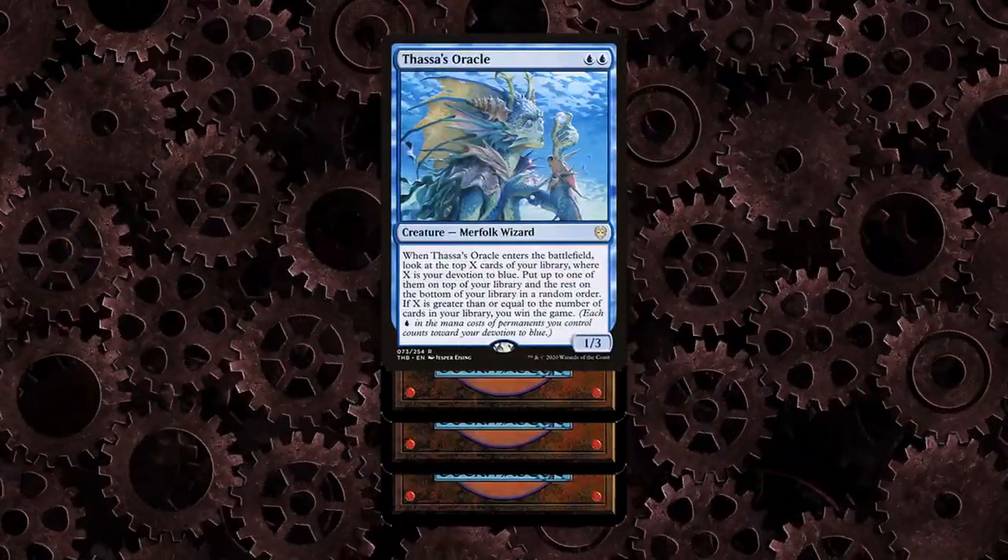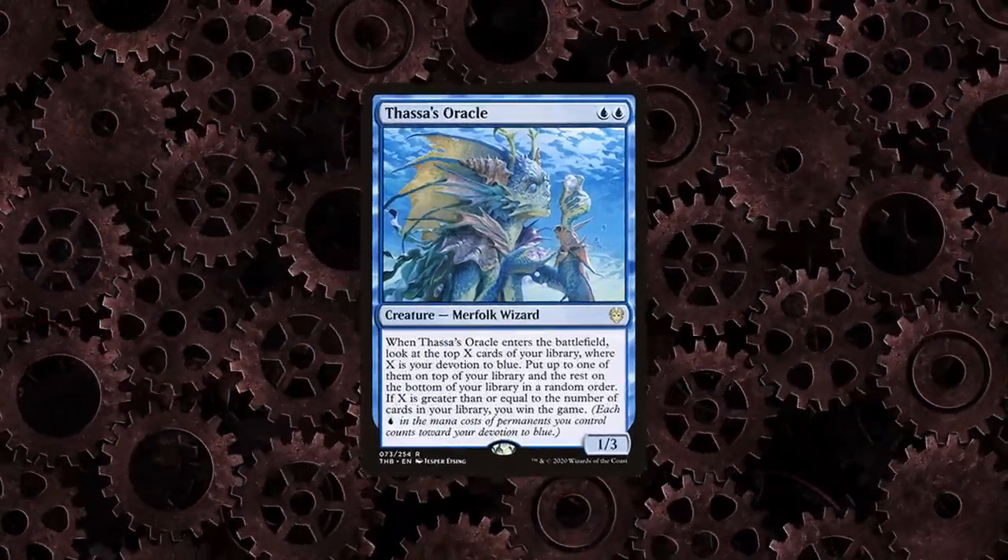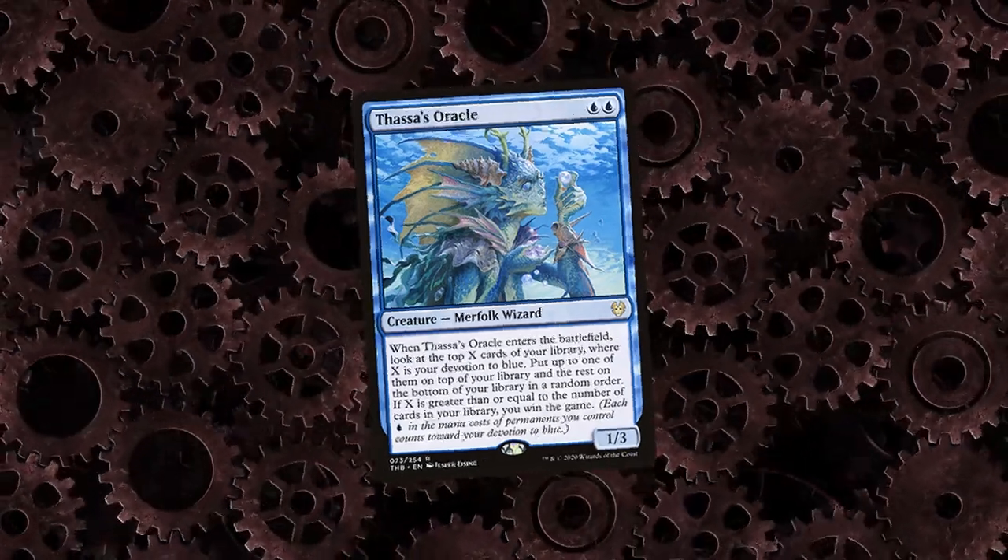Roadblocks you can run into are if you don't have enough mana to cast Oracle, or don't have enough extra cards in your graveyard for escape payments and can't exile necessary pieces, such as Oracle itself.